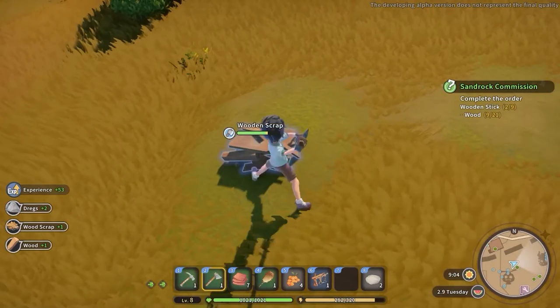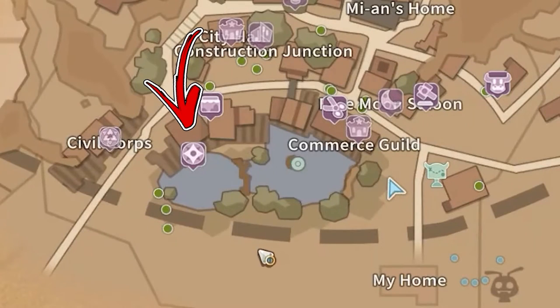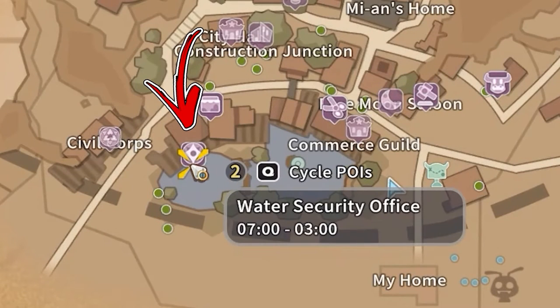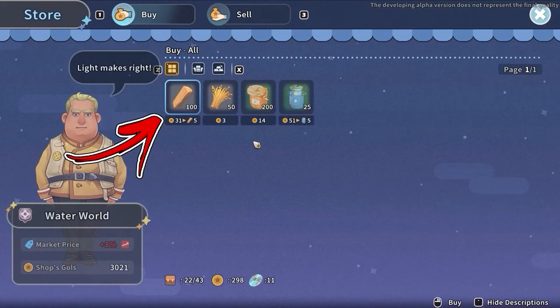If you want to save your stamina and obtain a good amount of wood, visit the Waterworld shop located in the top left side of the oasis of the city. Here you will be able to buy up to 100 wood for a price of 6 gold each.